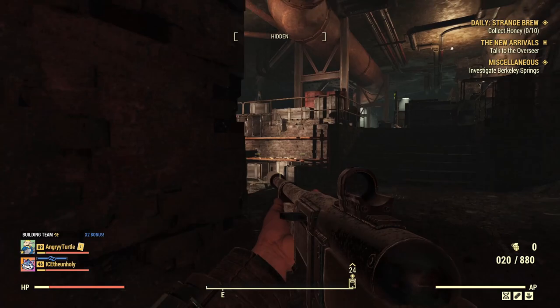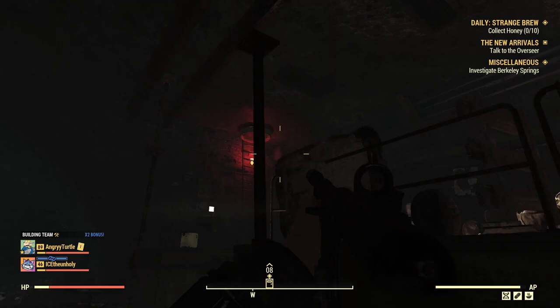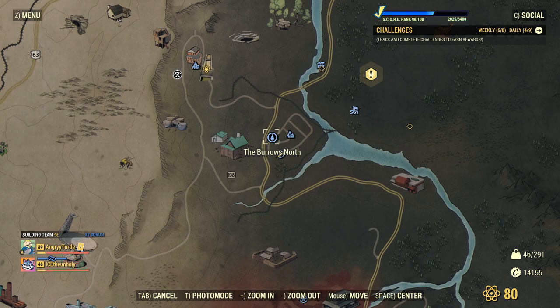At this point we are done. We are back and this is everything. We finish at the north side — this is the exit from the north side. So we enter from the south and we finish here at the north. Now I'll grab all the loot and show you exactly what you can grab from the Burrows.